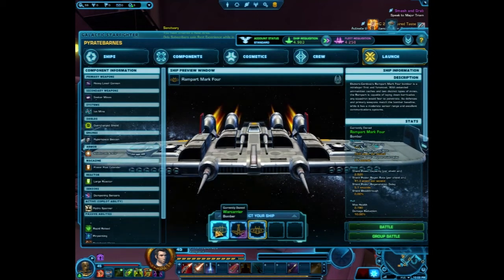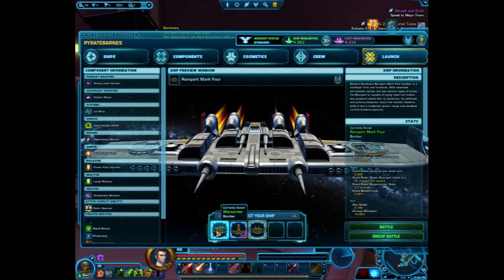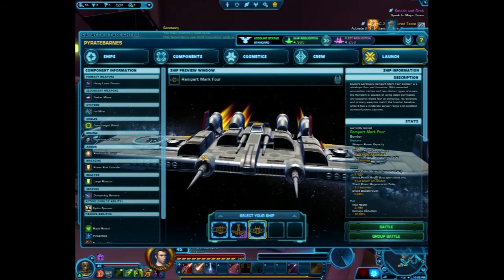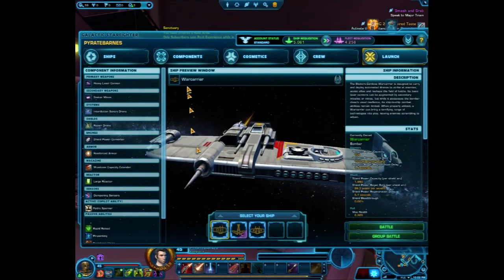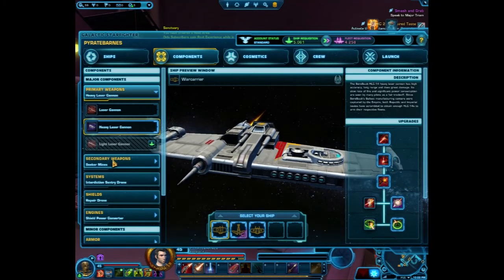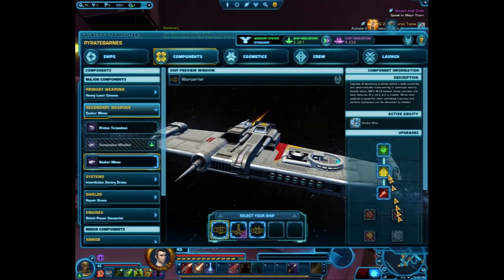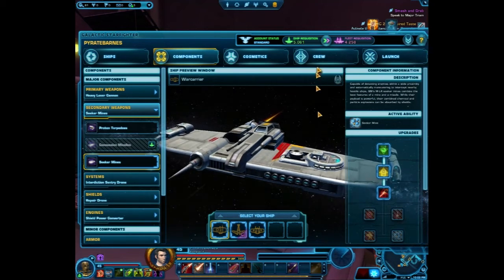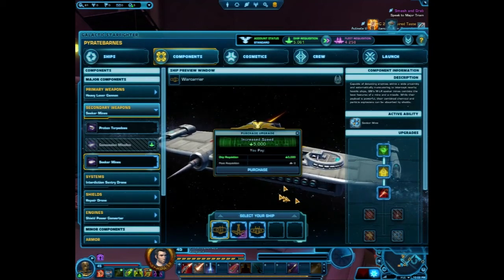I'm gonna go quickly through the War Carrier because I've almost mastered that one. Let's check the War Carrier components real quick — I have the Heavy Laser Cannon maxed out. Seeker Mines need a little bit of help; this increases the speed of Seeker Mines by 100%. I'm gonna spend some credits there — at 5,000 that'll just about spend everything I have right now, but that's fine.